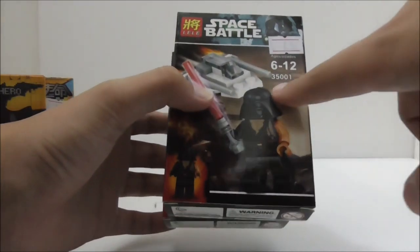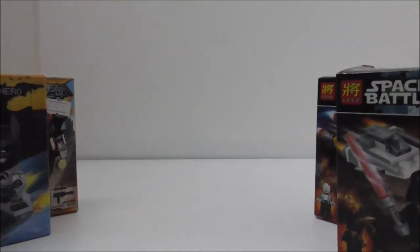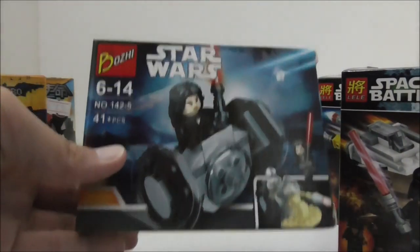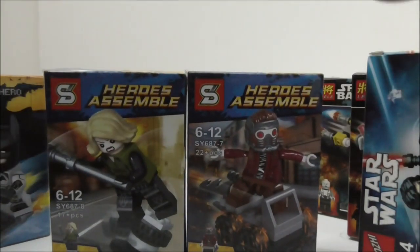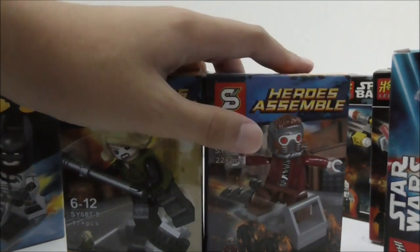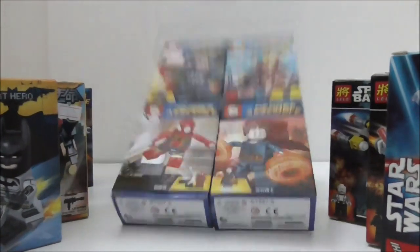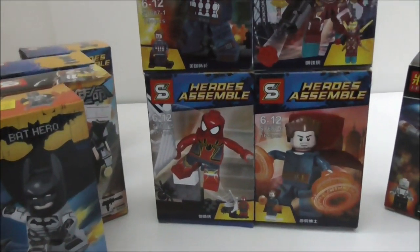I got some Star Wars stuff as well — I got Asajj Ventress, and I also got this battle-damage Anakin or Darth Vader, and this figure from Freemaker Adventures from Boji. I also got these Shingon Avengers Infinity War figures, and I regretted getting these because they just suck and they already made a new version with accurate prints. I got Black Widow and Star-Lord — that's eight in the set but I took out two for the giveaway. The four remaining are Captain America, Iron Man, Iron Spider, and Doctor Strange.